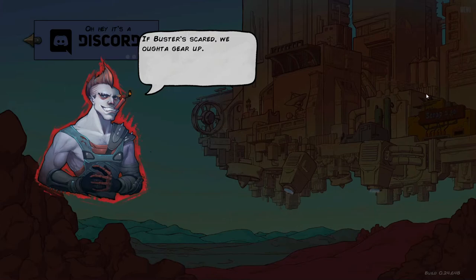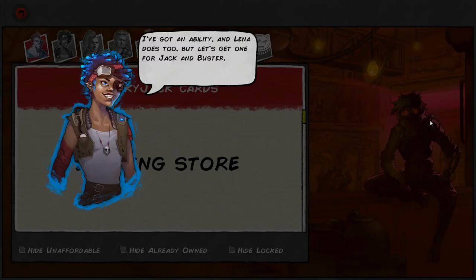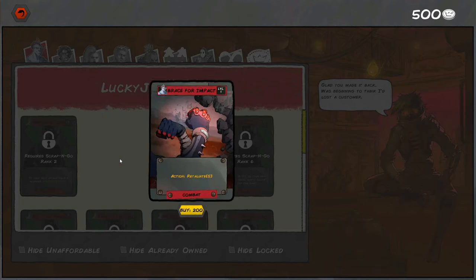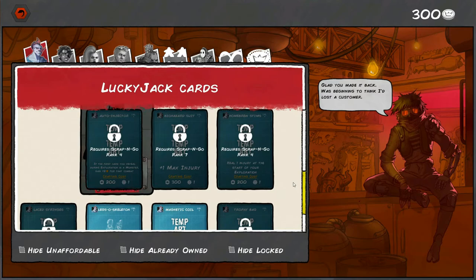If Buster's scared we ought to gear up and learn from our failures. There are coins saved up to spend on new abilities and gear - head to the store and buy stuff. I still have 500. Jack can get 'Retaliation' for 200 - that's good. I'll worry about gear in a second.